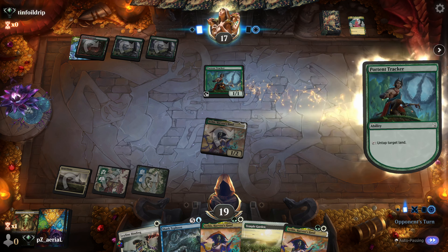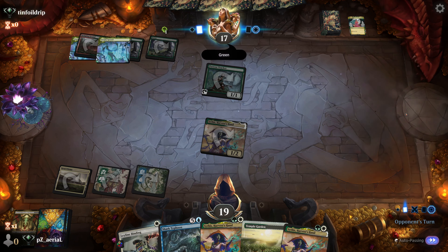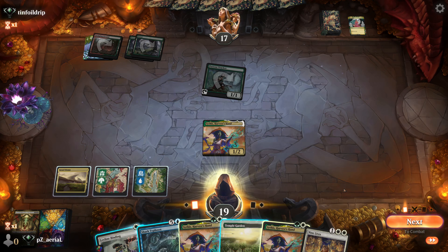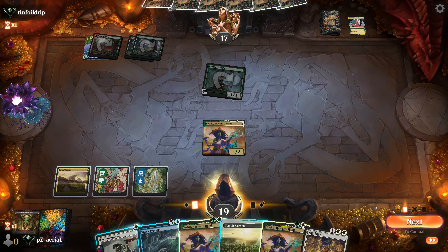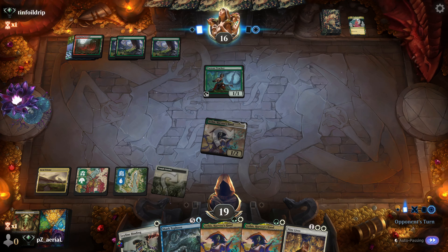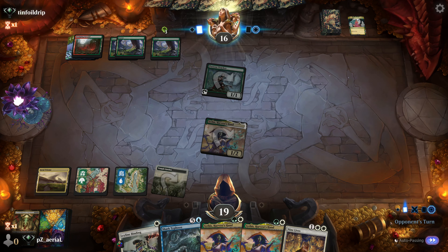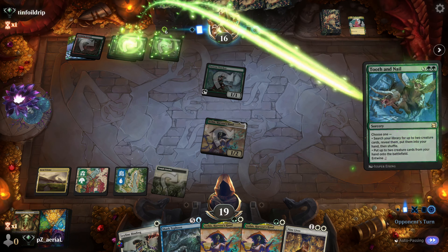We can get a Nine Lives out, and I don't think our board is in danger right now. We could play a land tapped and go in again, reserving Shark Typhoon if we really need it. We'll go Leyline Binding to draw a card. We're waiting for our opponent to do something. They have three mana available, building toward six, seven, eight, nine. It's Twiddle into Tooth and Nail — I see what they're doing. We'll stop them before combat in case it's a Xenagos combo with World Spine Wurm.